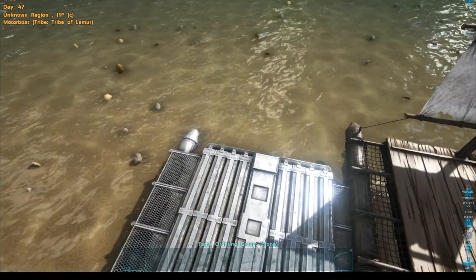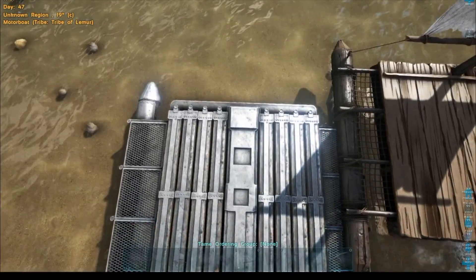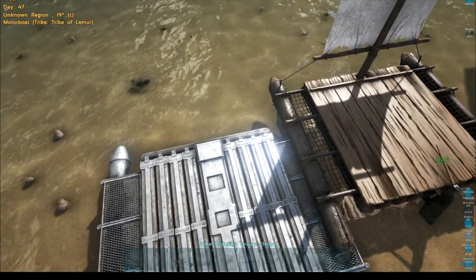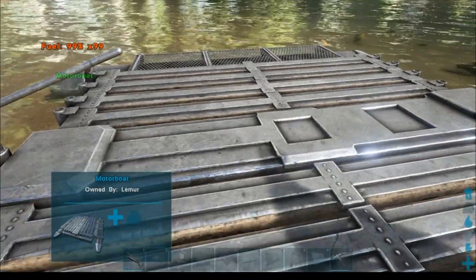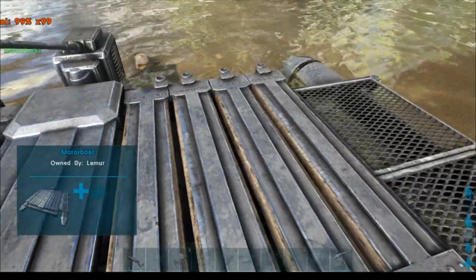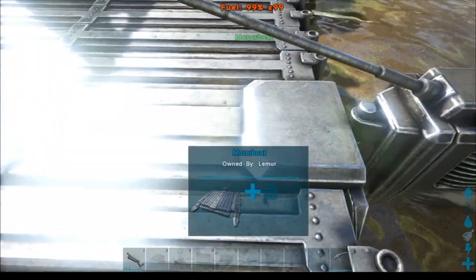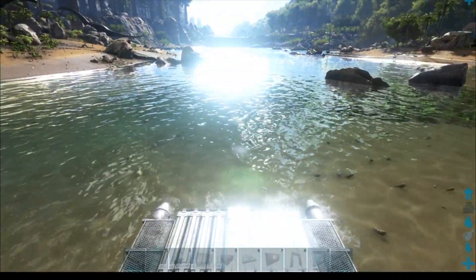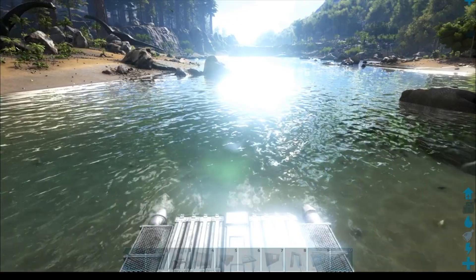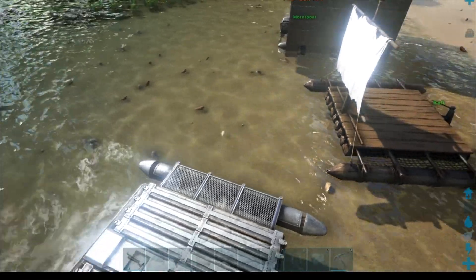However, there is a weight limit on it, so we have a little bit of a problem there. The wooden raft did not have a weight limit, so we'll have to explore that. The benefits of the motorboat: it's faster, it's got more pieces it can take, and it can go backwards - how exciting is that? It's not quick going backwards, but it goes backwards and that is awesome.